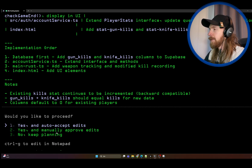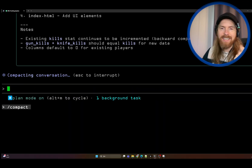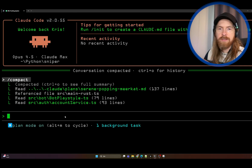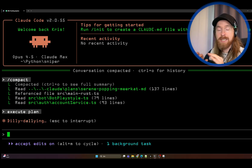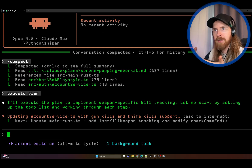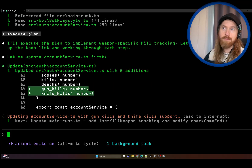Instead of just accepting the plan immediately, I do a compact first, then switch back to execute mode and say 'execute plan.' That is basically the workflow I've been using and so far it's been superb. Basically the whole game is described in natural language — I haven't really touched the code myself, just a few parameter adjustments. Opus 4.5 has done the full game so far, which is pretty impressive.